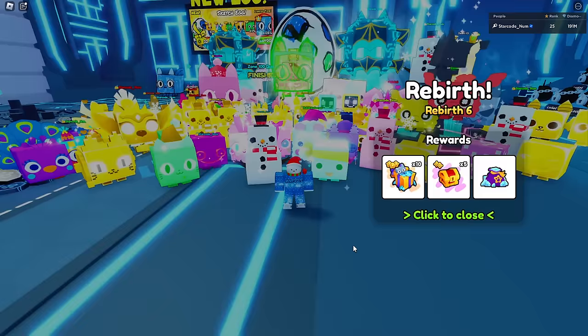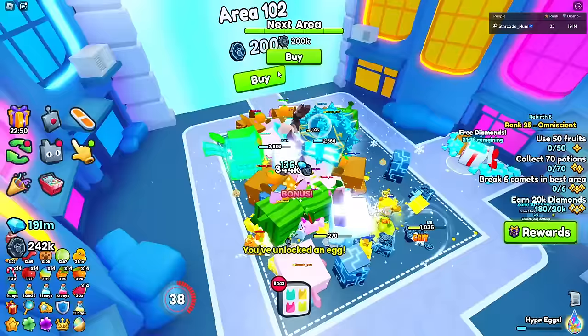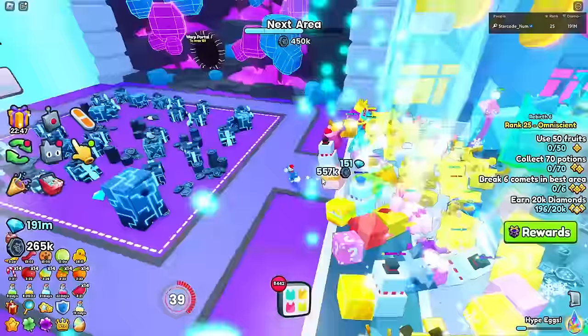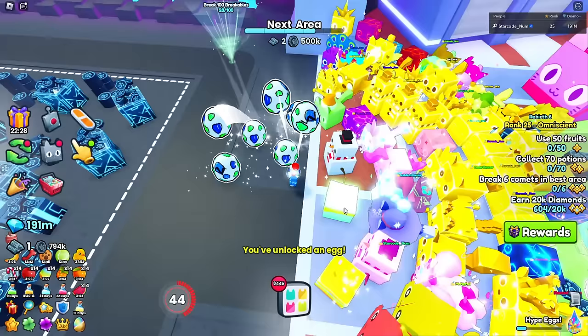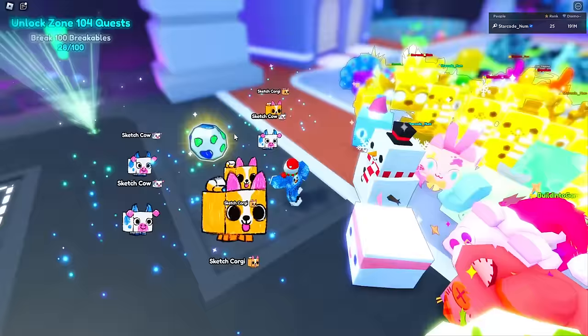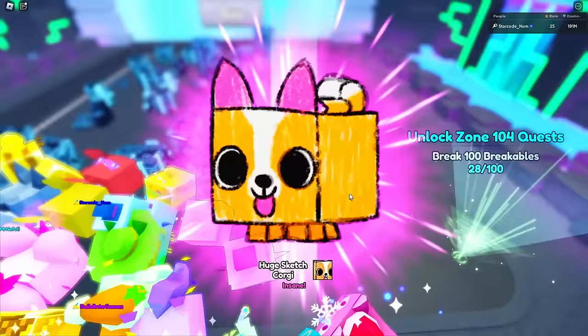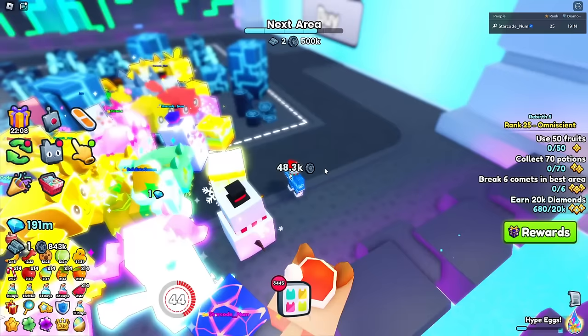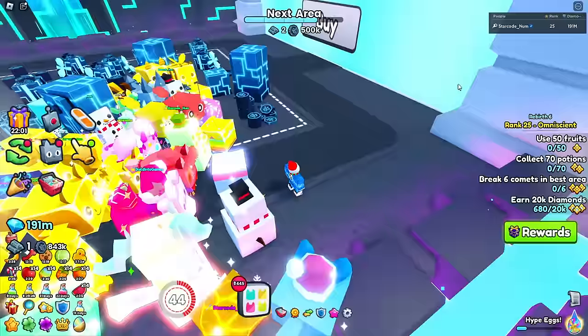Now let's advance through the areas - they've added so much in this update. While we're going, let's hatch a little bit of these exclusive eggs. Come on, can we get a gigantic on the first hatch? We got something - it's growing - and that's a huge sketch corgi! That's not bad, looks like the 1.25. We got it on the first set of eight.